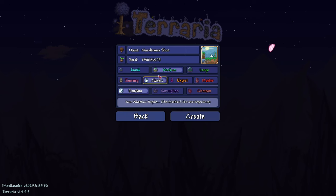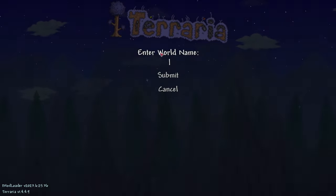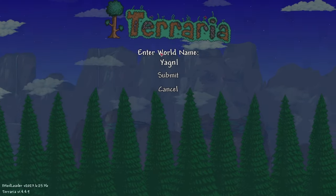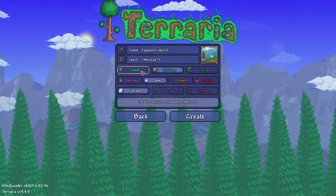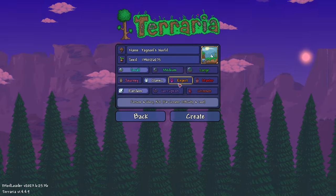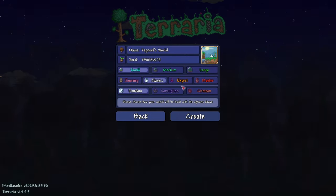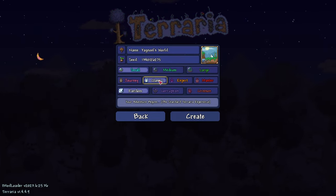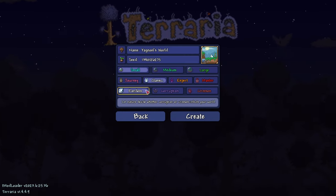Now that you've created your character, it's time to create the actual world you will be playing on, and it's gonna be very simple. Just give your world any name that you would like and choose Classic difficulty. Expert and Master Mode are just more difficult versions of Classic, which you could play, but I don't recommend it, at least for your very first playthrough.